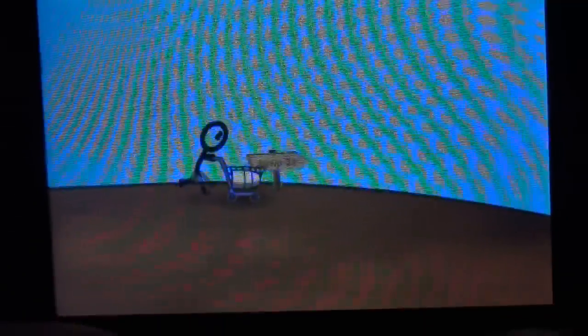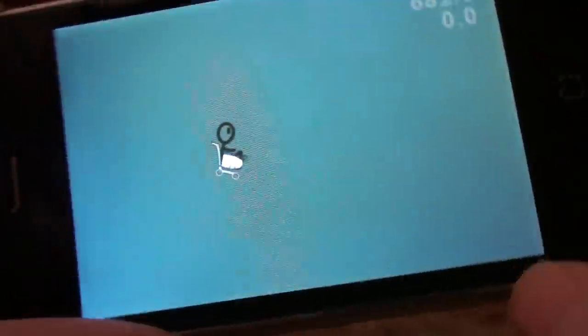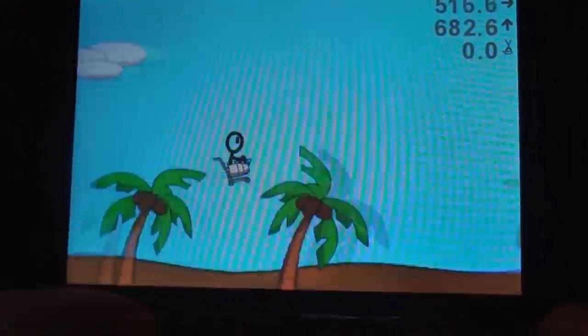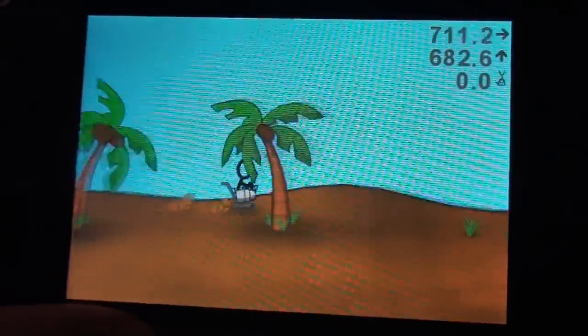To go down the hill you swipe across, and then you have to click at certain intervals to determine how high you'll get — and as you can see I have one of the upgrades. And while you're in the air you tilt to control the shopping cart.